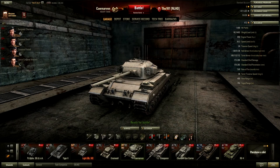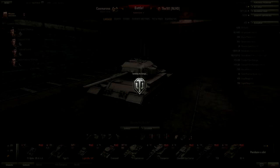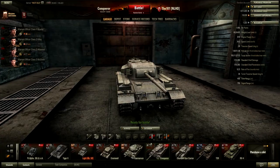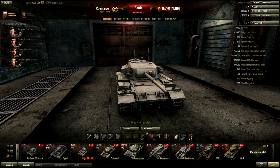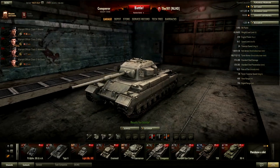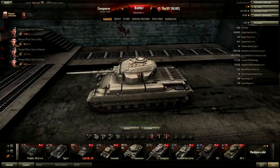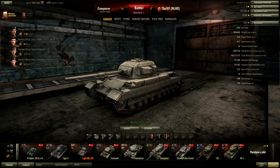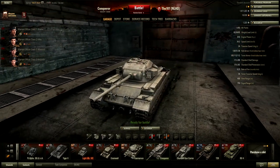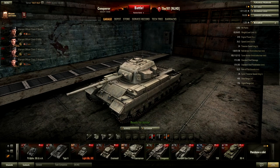Alright guys, so here we have him — the Caernarvon! And I've also collected the Conqueror! Well, there's only one issue: they are exactly the same! There's one small change at the rear of the tank, but the rest is the same. The color is a little bit different, but also the same. What is weird about this tank is that the hull is also the same, the armor is the same, the look is the same, the turret is also mounted the same, and the gun is of course also the same!